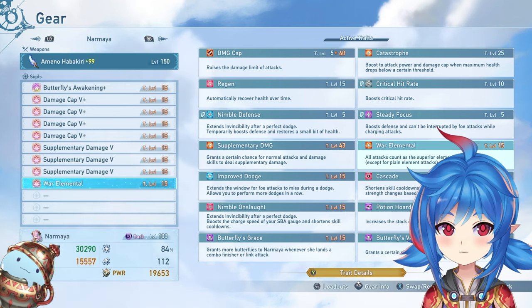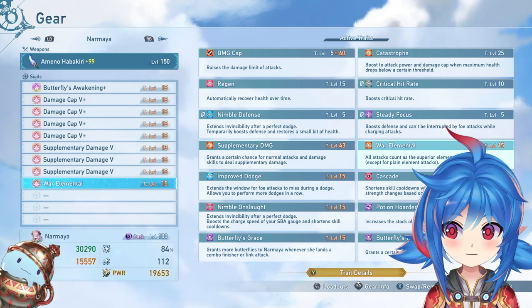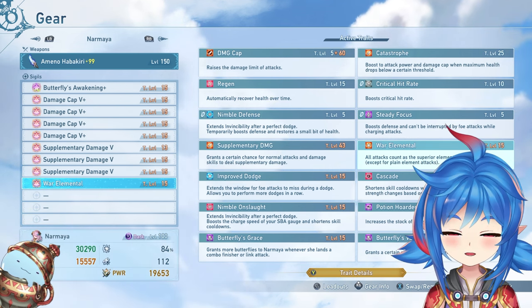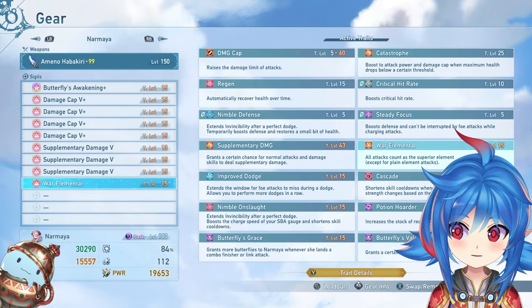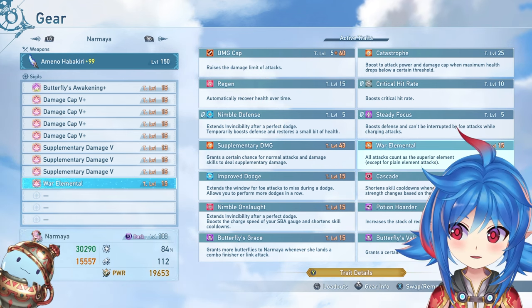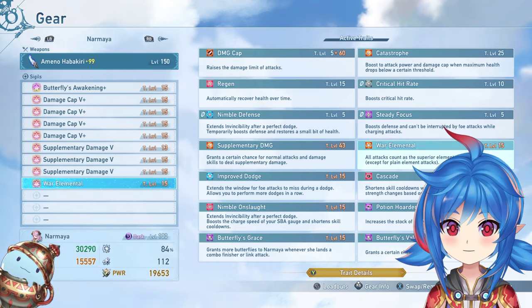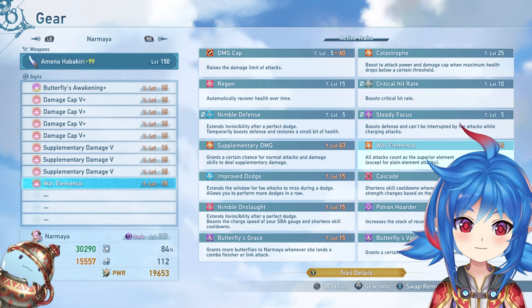Then you're going to need your war elemental. War elemental gives you elemental advantage for every attack, including attacks that aren't on element. For example, EO has fire and ice damage despite being a light element — war elemental turns all of that into elemental bonus. That type of damage goes over the damage cap, which is why war elemental is so strong.